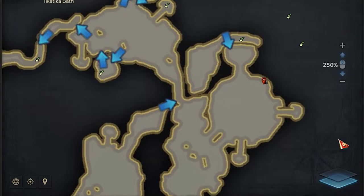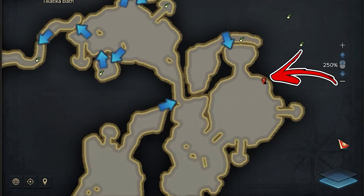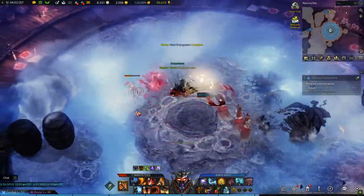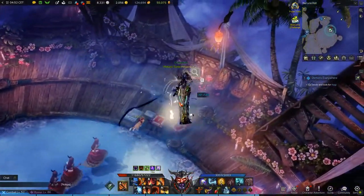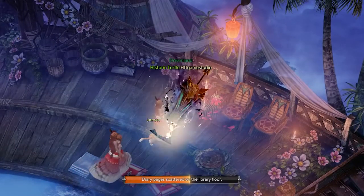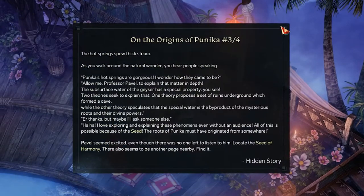To be precise, you have to reach the top right corner. Once here, clear the area around the geyser. Then move to the top right, and on the left side from some candles, interact with the papers on the ground. This will allow you to collect the third page.